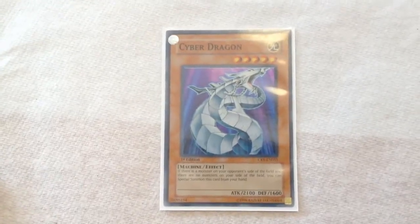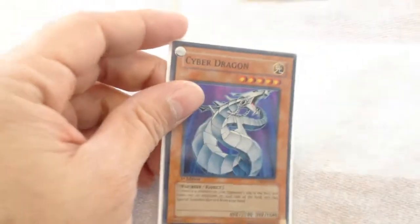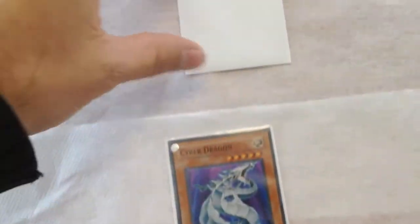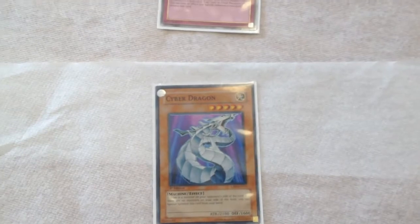Another reason is that it baits out Solemn Warnings. I special summon this — that's a big beater they're going to have to deal with. More than likely they'll be like, 'I'm going to Solemn Warning that guy,' because they don't want to have to deal with a 2100 beater.